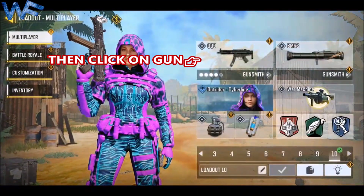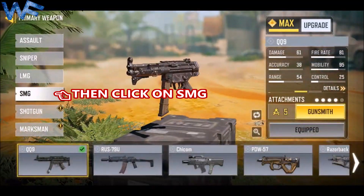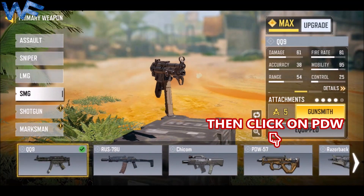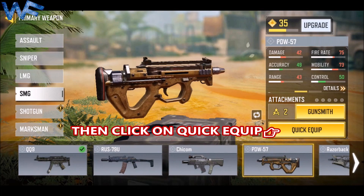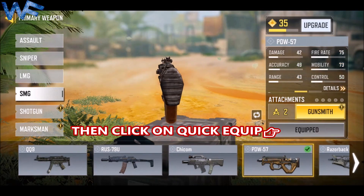Go to Loadout, click on the gun, then click on SMG, then click on the PDW-57. Then click on Equip and go to the Gunsmith of PDW-57.